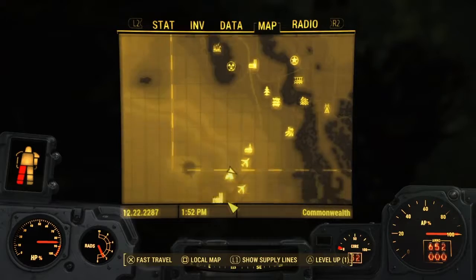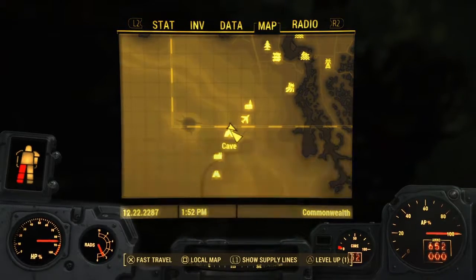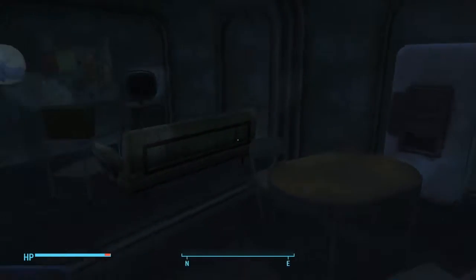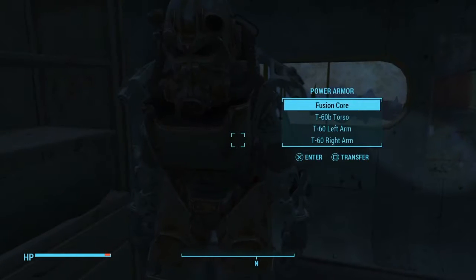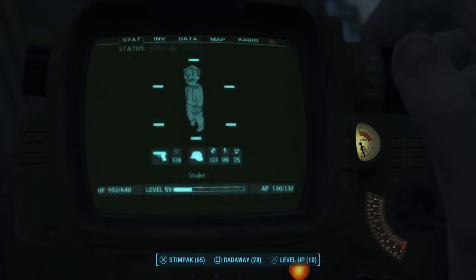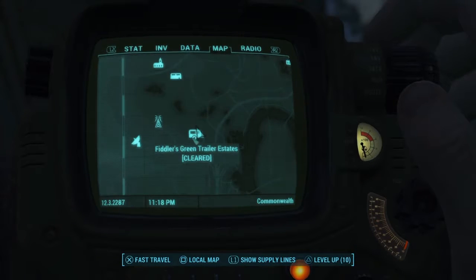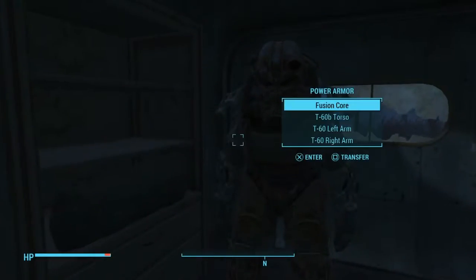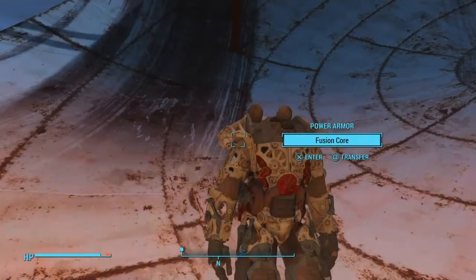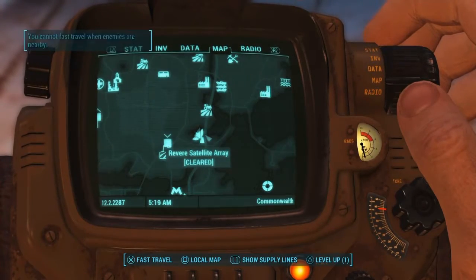The next power armor set requires getting through a master lock, but I used my robot to go through the door. It's right there at Fillers Green Trailer Estates, inside one of the trailers behind the master lock.